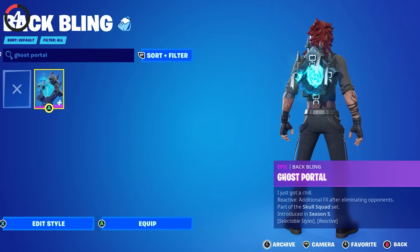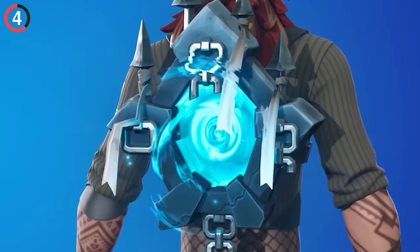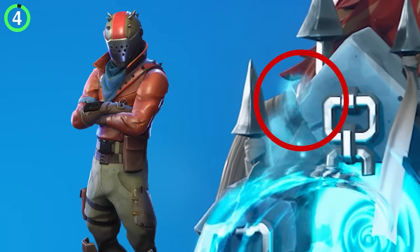Speaking of back bling, the Skull Trooper set includes Ghost Portal, and it turns out this actually releases the spirits of other skins like Rex, Bright Bomber, and Rustlord.